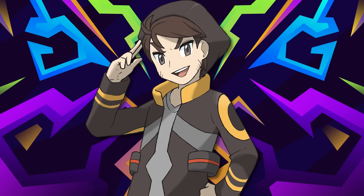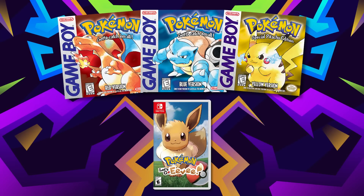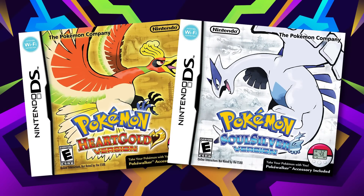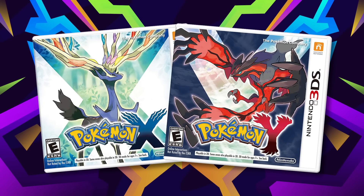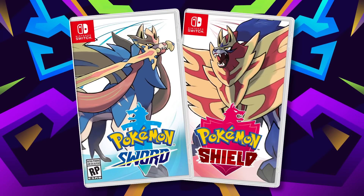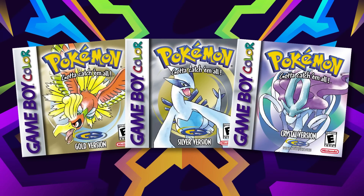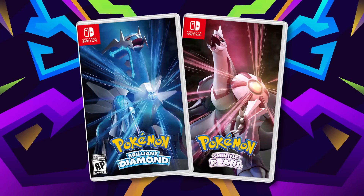These teams will be grouped up by original basis. FireRed and LeafGreen will represent Kanto, although these teams can be used for Red, Blue, Yellow, and Let's Go. Platinum will represent Sinnoh, HeartGold and SoulSilver for Johto, Black and White and Black and White 2 will be their own separate things, X and Y for Kalos, ORAS for Hoenn, Sun and Moon and Ultra Sun and Moon for Alola, Sword and Shield for Galar, and Legends Arceus for Hisui. These teams should still work for Gold, Silver, Crystal, Ruby, Sapphire, Emerald, and in some cases Diamond and Pearl and BDSP.